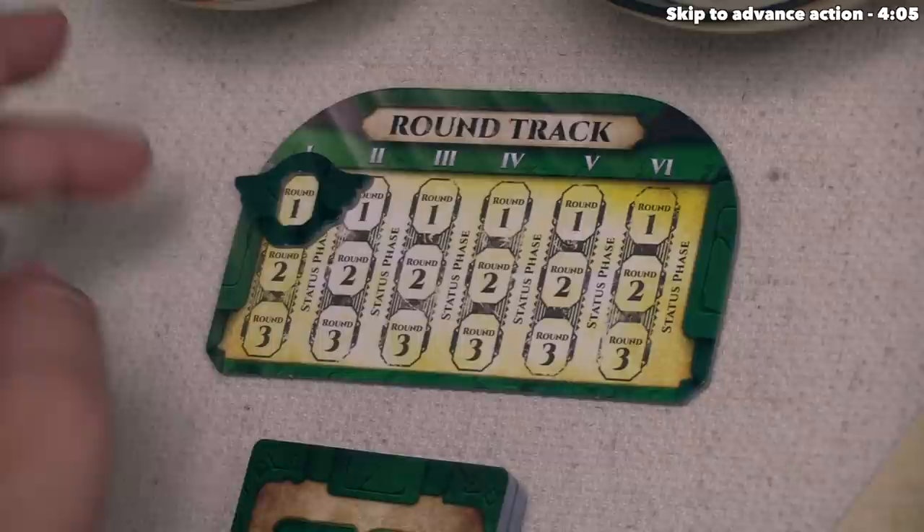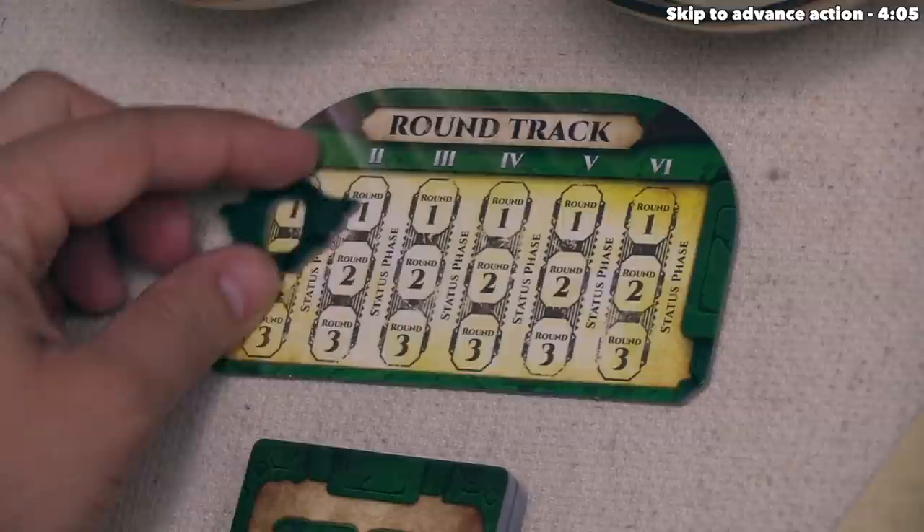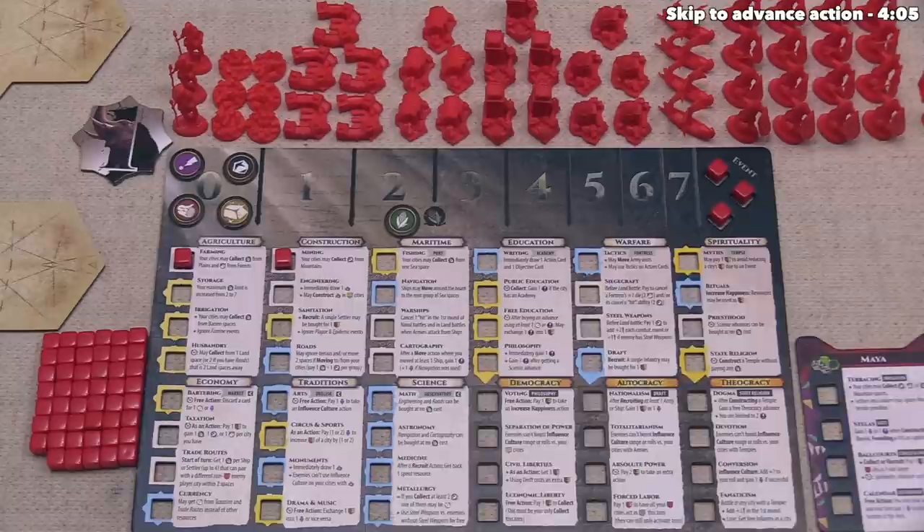There is an alternate round tracker on the back which uses a variable endgame variant, and I'll explain the details of how that works later on. We're starting the first round of the game, and within each round the player with the starting player token will take their full turn, and then all other players will take a turn going clockwise around the table. Once that's happened we will move on to the next round, so we can now take the first turn of the first round.